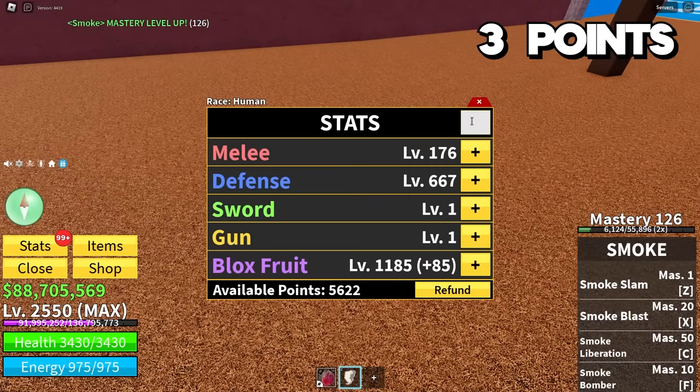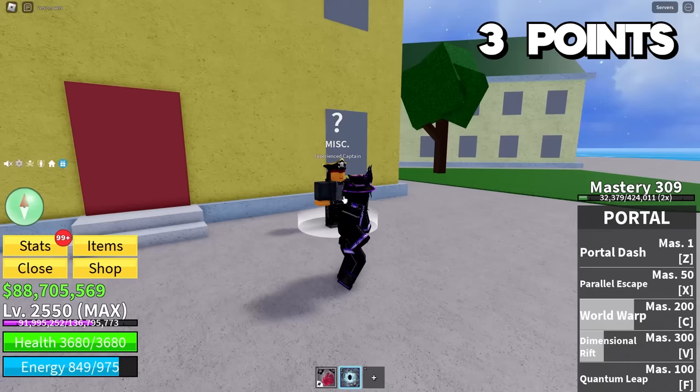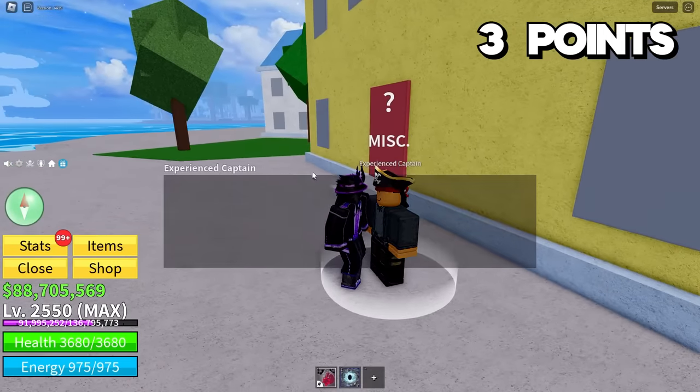We get another 75 stats from the Ice Admiral that does not exist, so I'll put 50 into defense and 25 into Blox Fruits. First sea completed! We end up with three points remaining. The fruits we currently have are: Leopard with three lives, Sound with one life, Spider with one life, and perm Chop with two lives. Let's see what the second sea has got for us.